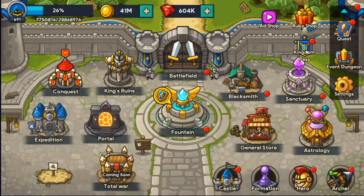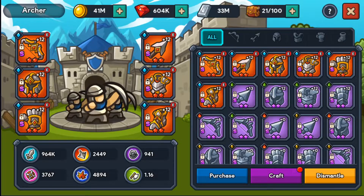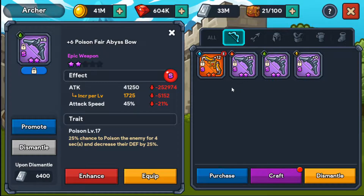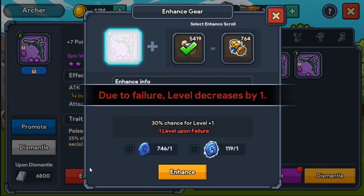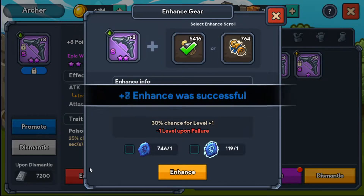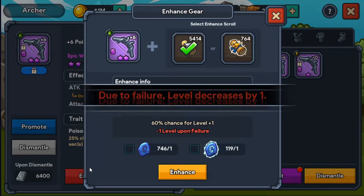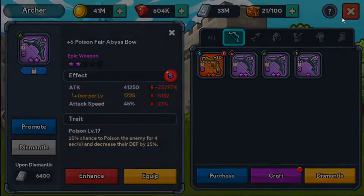Before we end off the video, let us just take our daily quests. Enhancing — let's go with the arrows. One, two, three, four, five, six, seven, eight. And we're back where we started.